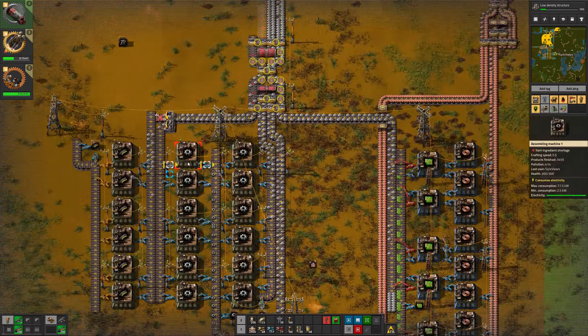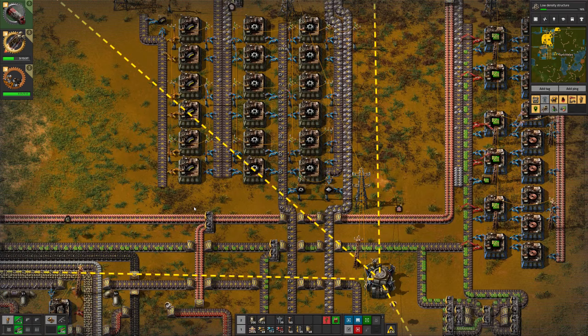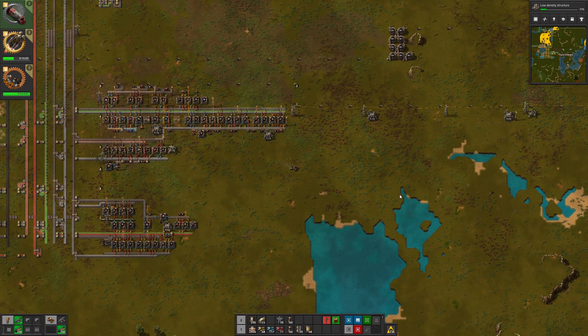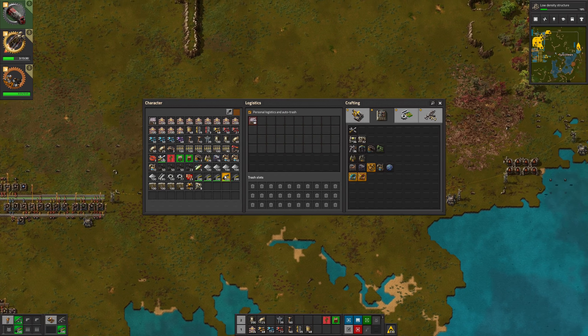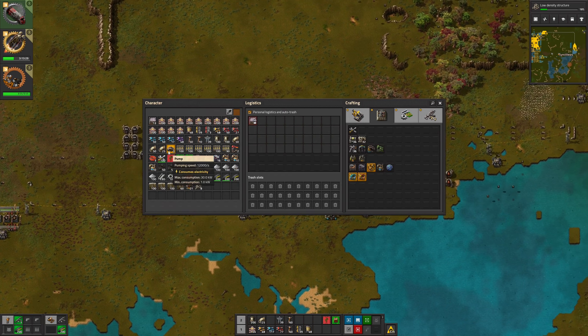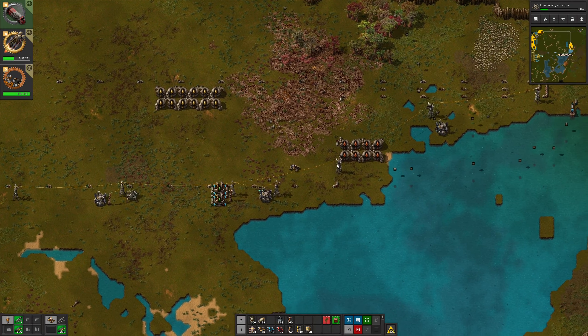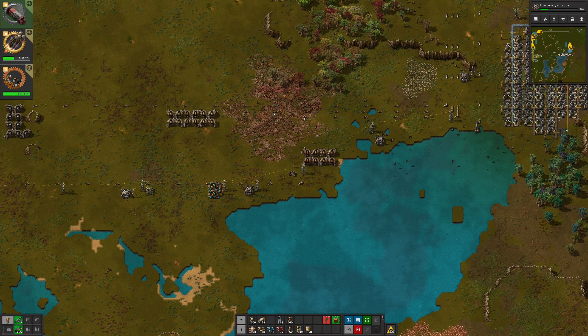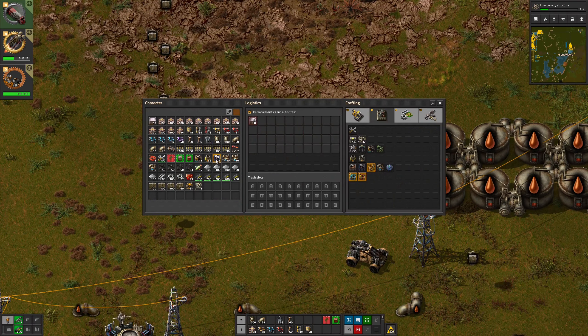I'm going to disable that — I think I've got enough ammo for the moment. Let's just make as many gears as possible. Coming back to oil — don't want those overflowing. Got some cables, got some pumps. Start with the heavy oil. I might move those pipes at some point, not sure. Let's start with this.